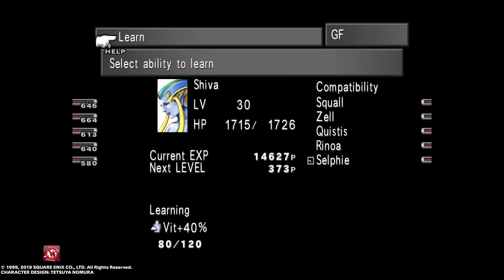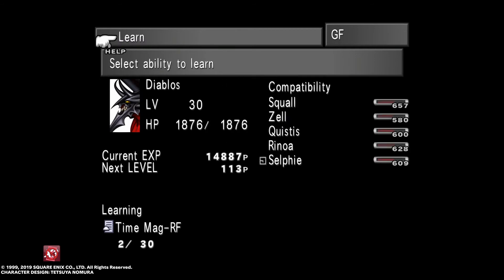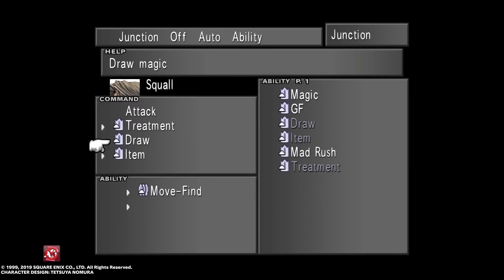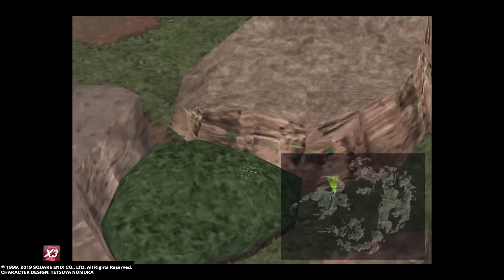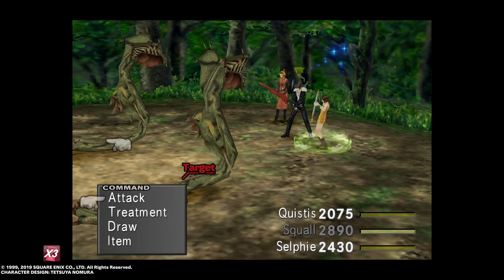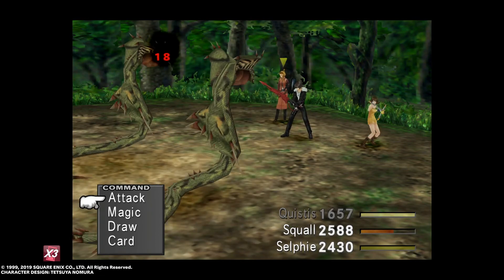As you can see our GFs are quite high level now — close to levels 30, 35, 40 — and we've learned nearly all of our abilities. This took me up to an hour or two with times three speed. You can pretty much complete the game in a day doing it like this, because by around level 20 with card modding you're already overpowered. We're going to try and get these dragon skins now using demi to whittle down their health, with blind and sleep as well.